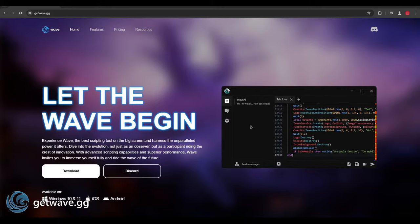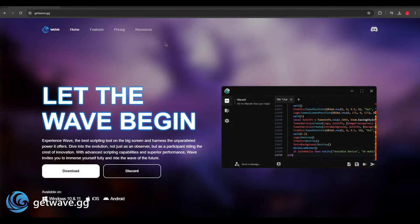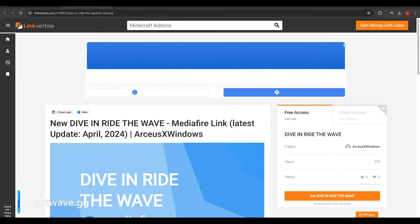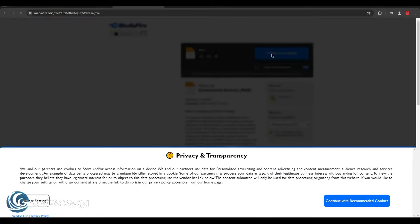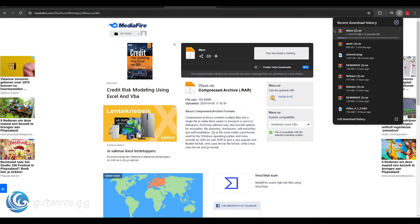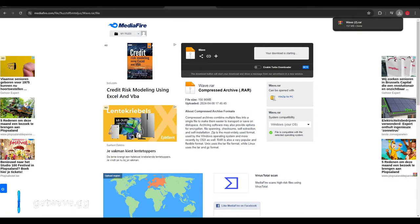Let me close all of this so once you are on getwave.gg, just press download. You'll be seeing a link for a ties link just like this one. You'll be seeing this — usually I have two free credits — so you just press 'Get Dive' or 'Ride the Wave,' whatever it's called, just press this button right here. Then you will see a hit skip option, and it will install via Media Fire. Just press download, and the zip file should install right here as you can see.